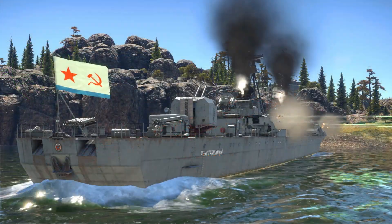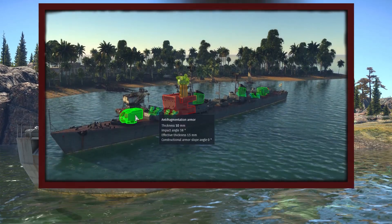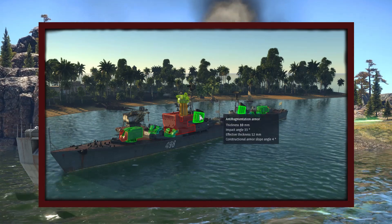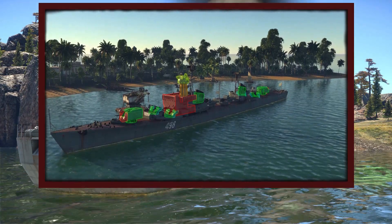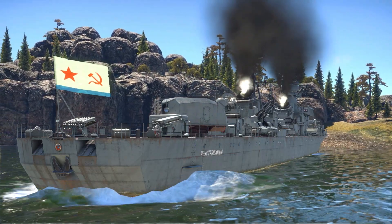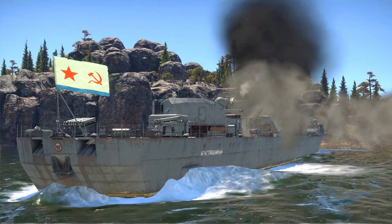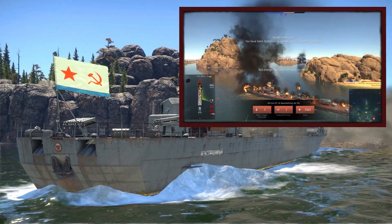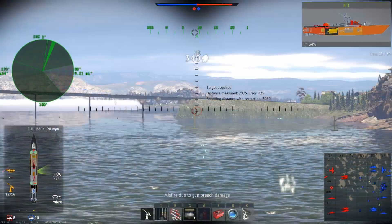Jumping over to survivability, the Project 41 has a fairly limited amount of armour, with anti-fragmentation armour surrounding the primary and secondary turrets as well as the superstructure. This armour may protect those modules from a bit of splash damage, although in my experience it won't really stop anything you will face. The vessel has a crew complement of 325, and while this is a respectable amount for a destroyer, I have found that this complement will rather quickly be knocked down as soon as you are exposed to enemy fire. This is why I prefer to keep the vessel near islands, to allow for a quick escape to cover if overwhelmed.